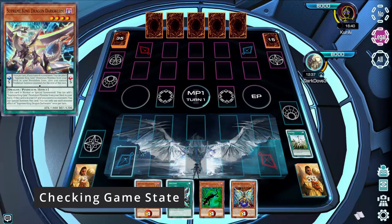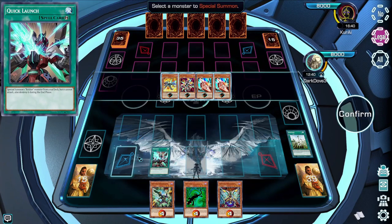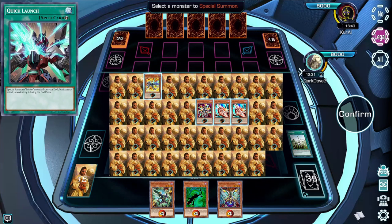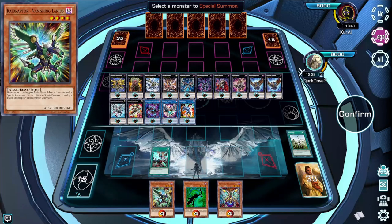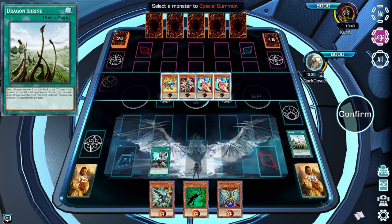When resolving a card effect that causes you to add a card from the deck or special summon a card from the deck, your deck will be fanned out in front of you. You can also open other options like your extra deck or graveyard to see what you have in the current game state. Once you close that, it'll automatically bring your options back up to finish resolving the card.